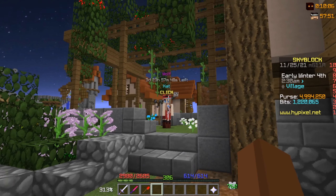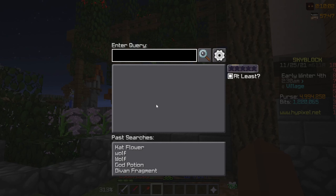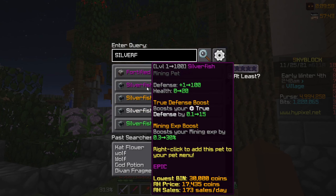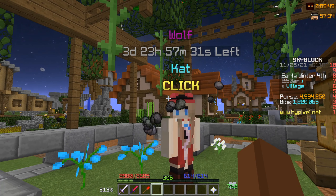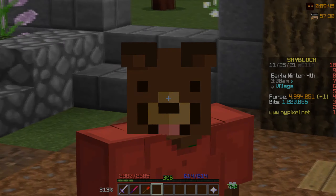Don't forget to drop some pets in there. The easiest way to see which pets are profitable — for instance, silverfish: an epic is only 30,000 but the legendary sells for 700,000. So you buy the epic, put it in, check how much it costs, and if it's worth it, do it. If not, you can sell the epic back on the auction house.